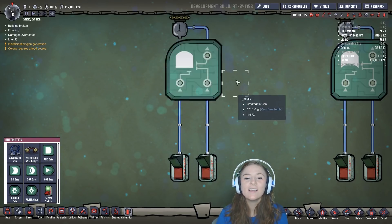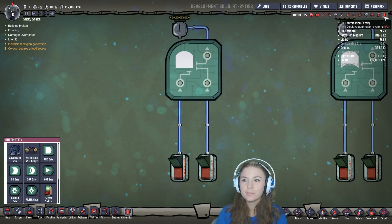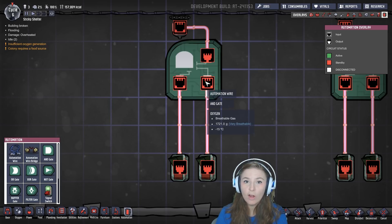Okay, so now on to the gates. This is an AND gate. This gate has two inputs and one output. This gate only activates its output if both of its inputs are active.